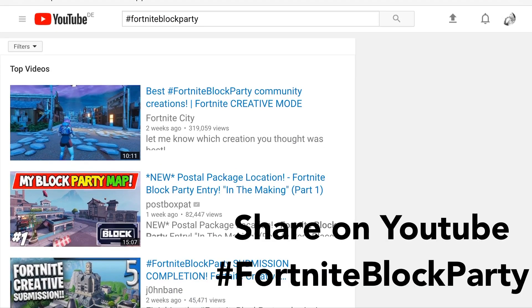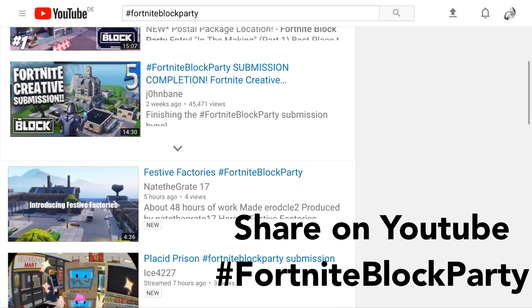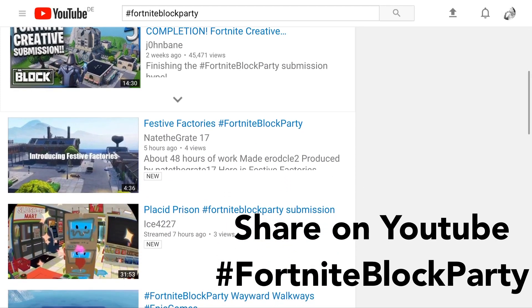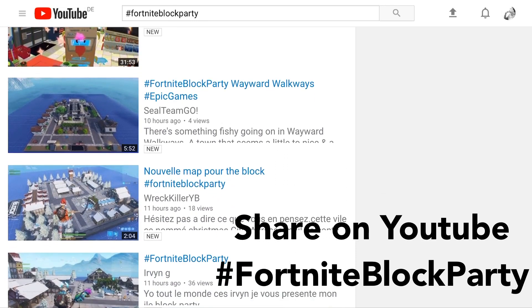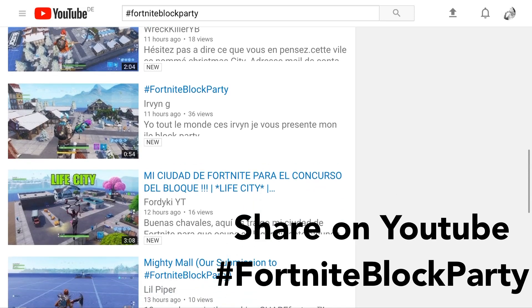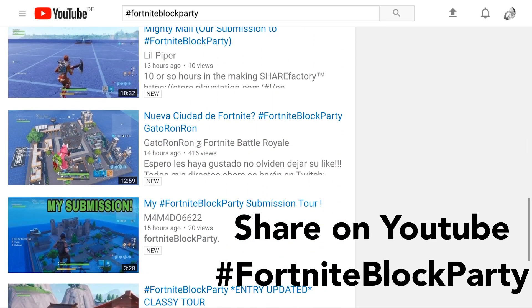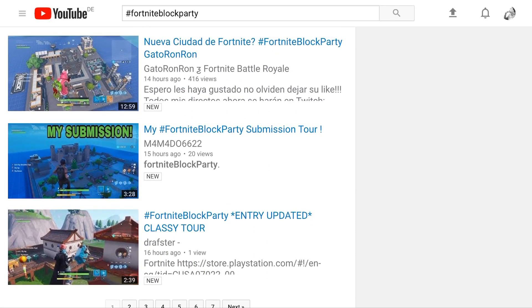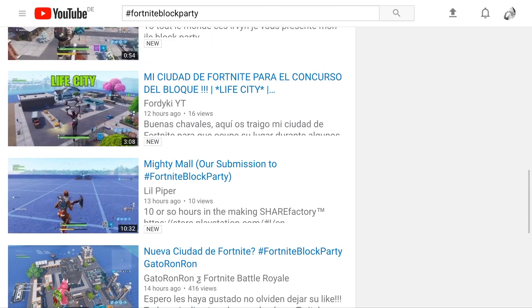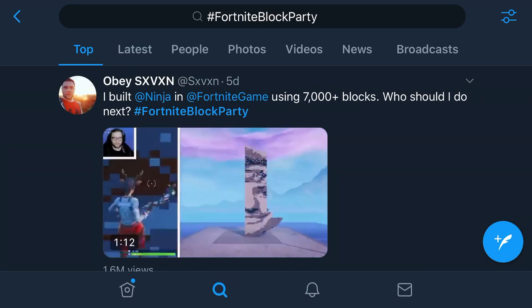You could also use YouTube — just use the hashtag Fortnite Block Party. This is better because you can actually share your videos and show people how to play or do some gameplay on your Fortnite island. Just start sharing, use those tags, and make sure to be noticed by people and also by Fortnite. And of course, you can also share it on Twitter.